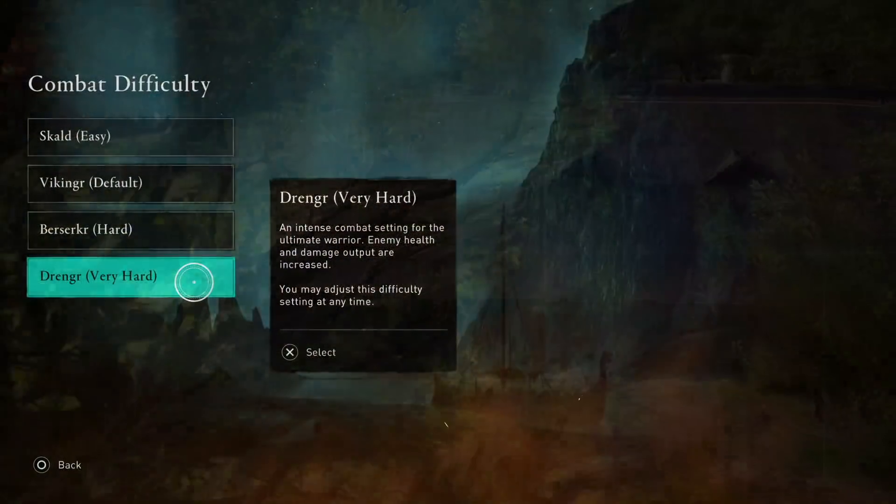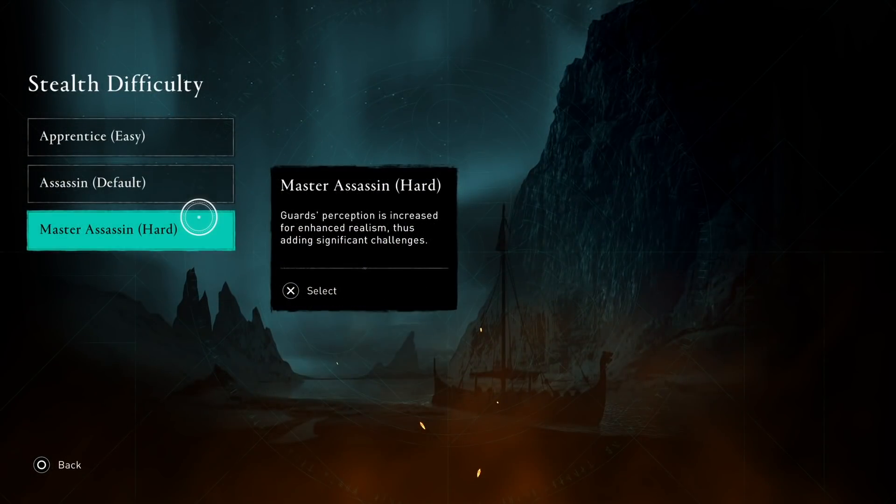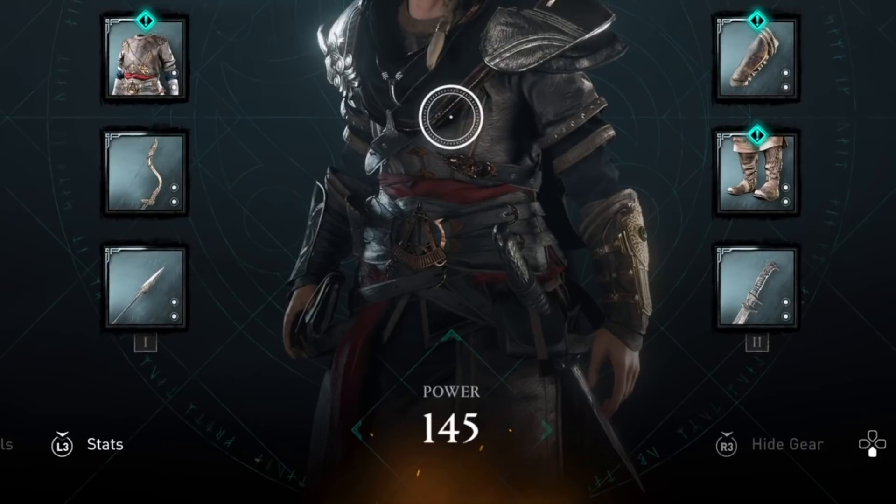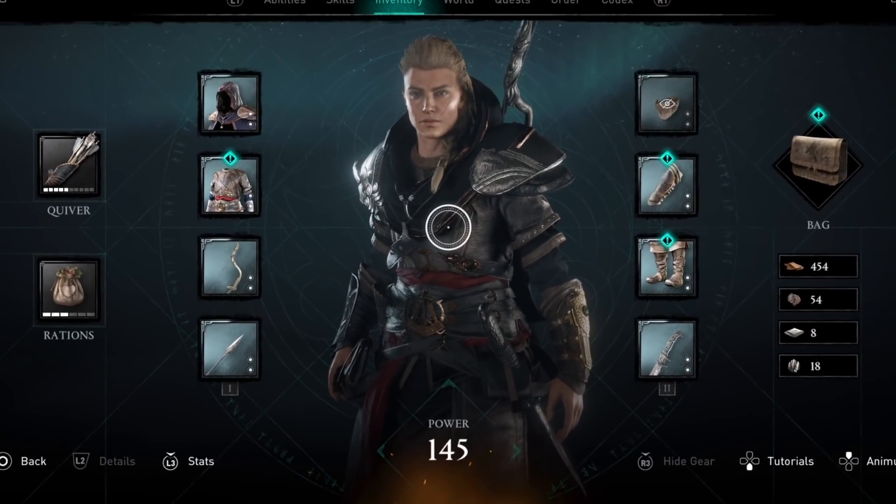As always, the combat difficulty is on very hard and the stealth difficulty is on master assassin. To complete this build, you're going to need about 145 skill points, but you can start working towards it at about level 100.